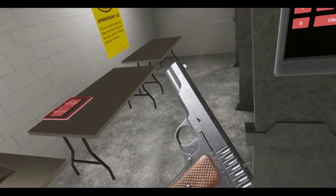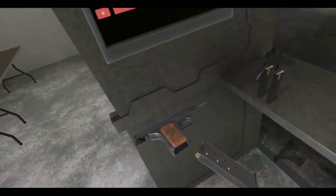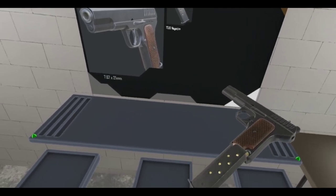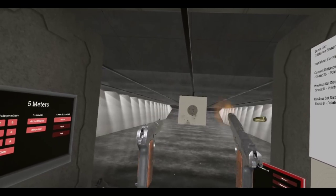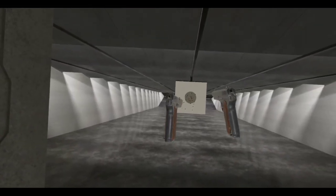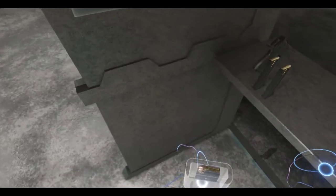I really like the grips — I think it's bakelite, not sure if it's wood. Now you can get two of them and reenact Goldeneye with these sexy new models. The touchpad is again trash on my controllers — I wanted to release the slide but it read that as dropping the magazine. That's enough of that. Let's clear and clean up the scene.